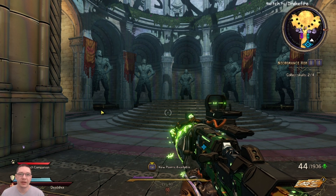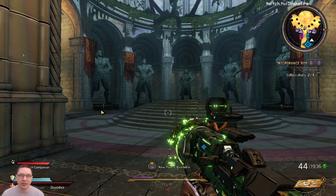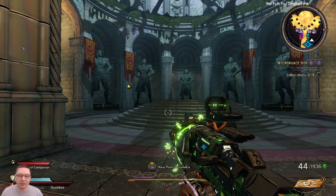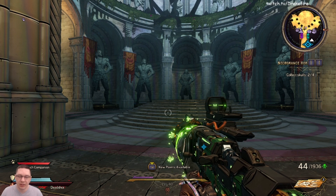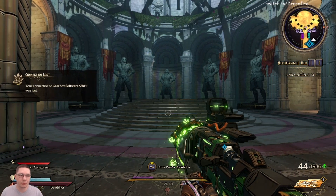Hey, what's going on everybody, Drakefire here. I've been playing Tiny Tina's Wonderlands over the past week as a Braveborn and Spellshot. I wanted to share the build I've been playing with. This is a pretty much pure casting build and it works with the synergies of both classes really well. Absolutely insane DPS and you can get through level 20 elite chaos chambers no problem.